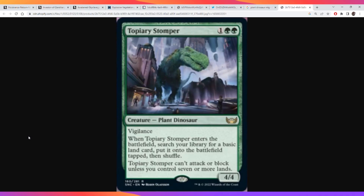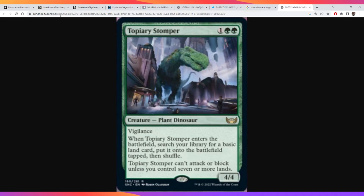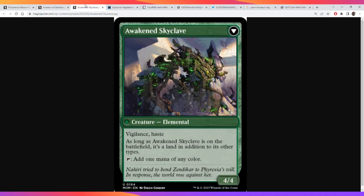Another card I think goes really well with it is Topiary Stomper, because Topiary Stomper needs seven lands before it can attack or block. So you play it on turn three, get your fourth land. The next turn you play your land for turn, then play Invasion of Zendikar, which gives you two more lands — now you have seven. It attacks, hits the Invasion of Zendikar, then Zendikar flips and you have more mana. I think that's actually pretty powerful.